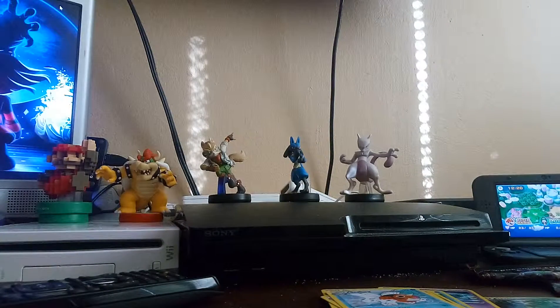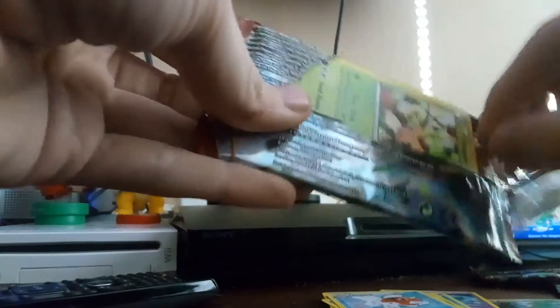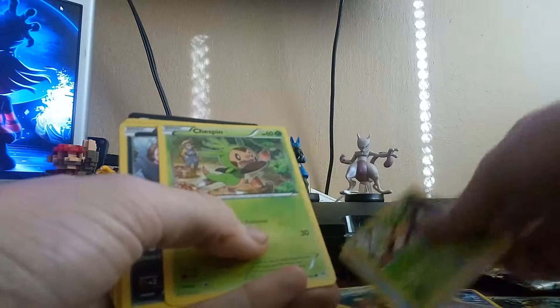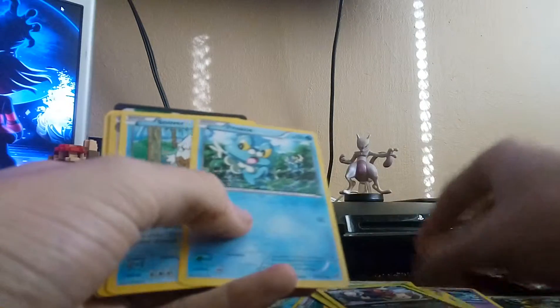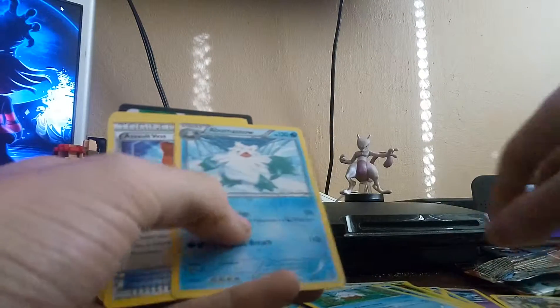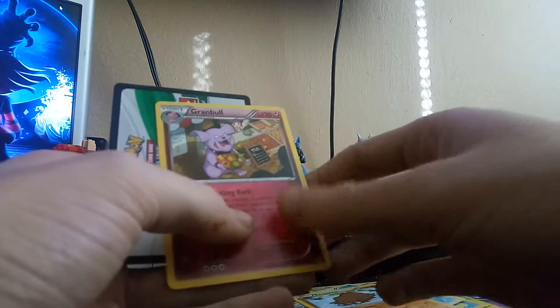And the last pack is the Mewtwo X. So I have a chest pin, another chest pin — two different designs, that's pretty cool, even different attacks. A Zora, another Froakie, a Snover, an Ursaring, a Bomasnow, a Salt Vest, Pillow Swine, and Gramble.